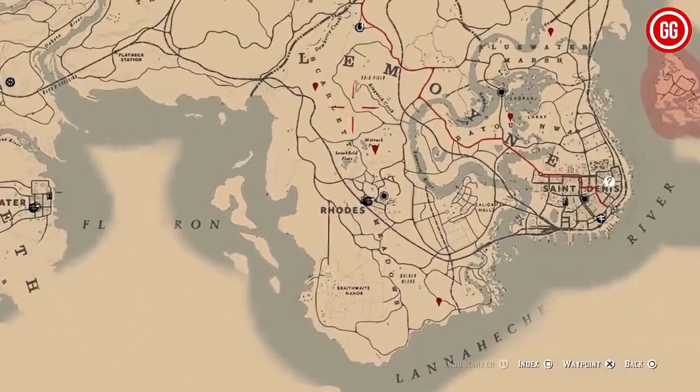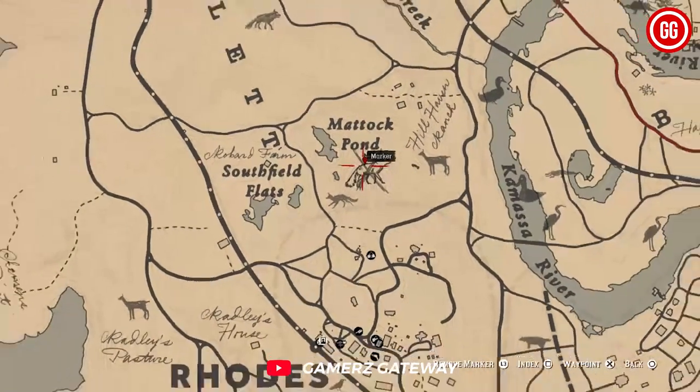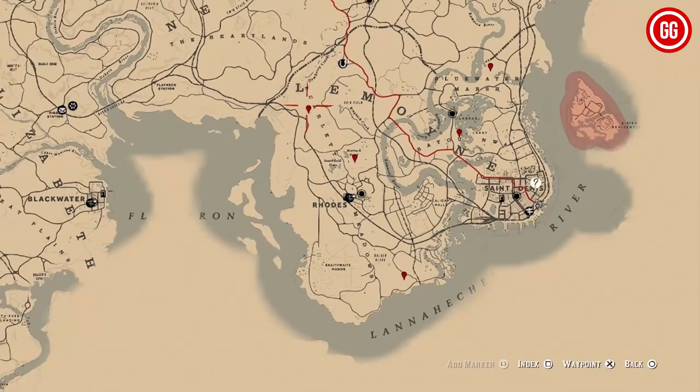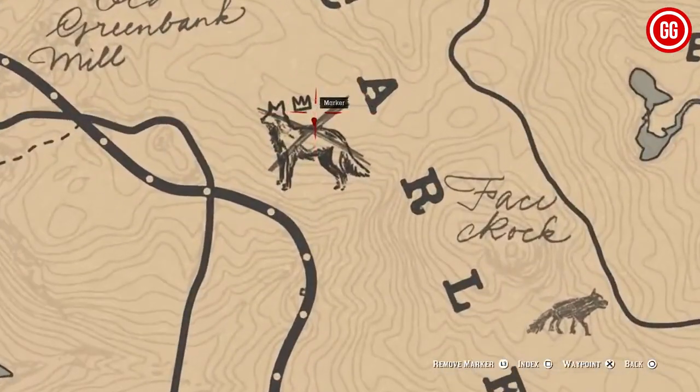Next up, we have the legendary fox by Matic Pond. It's just below the L in Lemoyne, and it's relatively easy to locate. Continuing down, still under the L in Lemoyne, you'll find the legendary coyote. This one is not too challenging to track down.